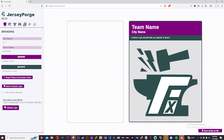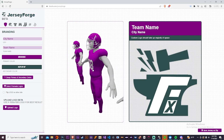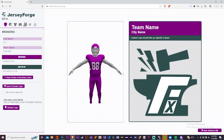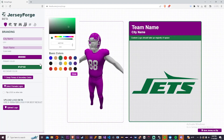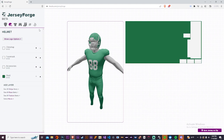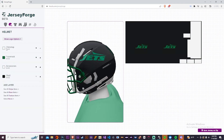Now that we got that out of the way, it's time to hop into Jersey Forge and see what this app is about. The first thing I always like to do when designing a uniform is choose what team I'm going to be making the uniform for. We can see here I can select from all these pre-made logos. I'm selecting the Jets just for the purpose of this uniform. The next thing I do is select a primary and secondary color, which can easily be swapped.